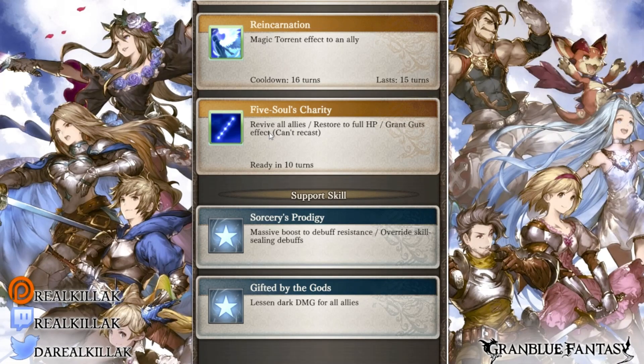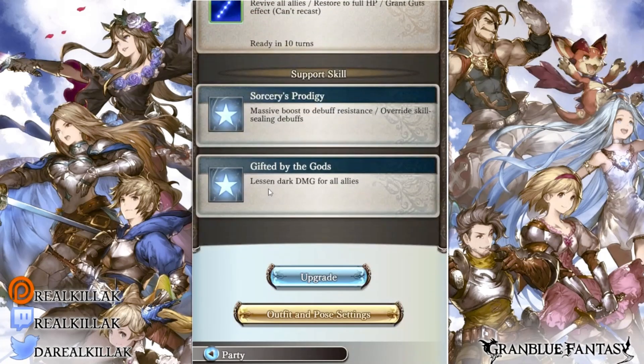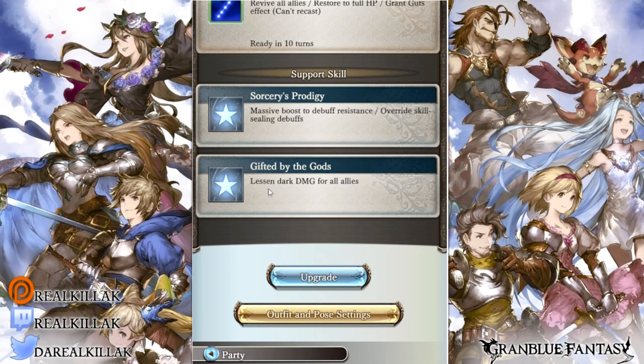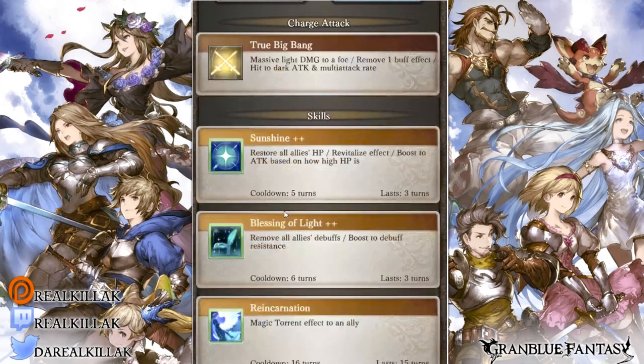One thing to note is that you can no longer stack auto revives with this character — you only get auto revive lasting 15 turns. Her skill four is revive all allies, restore to full HP, and grants Guts effect. Note that if your characters are already dead you don't get the Guts effect, as it gives Guts first, then revives, then heals to full. Her support skill gives a massive boost to debuff resistance and overrides skill-ceiling debuffs. She also gives reduced dark damage for all allies.